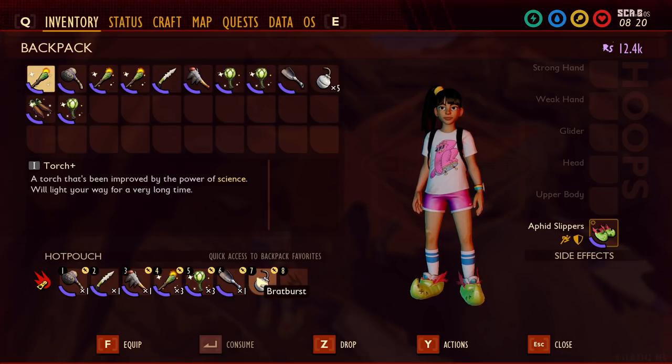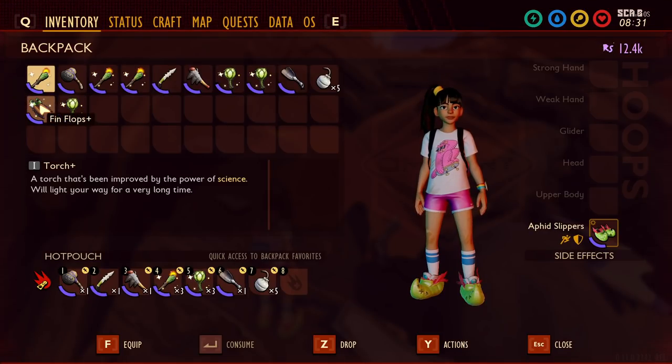Last but not least, make sure you have either brat burst or splat burst because there are some rocks you'll need to destroy. These cracked rocks were added in the Hot and Hazy update — drop an explosive and they break, letting you get behind them. I'm playing creative and I have a fin sliver to move around the map quicker and fin flops to swim underwater. For underwater areas you'll want full underwater gear, then use whatever armor or weapons you see fit for other areas.